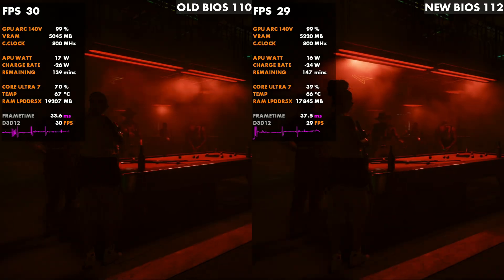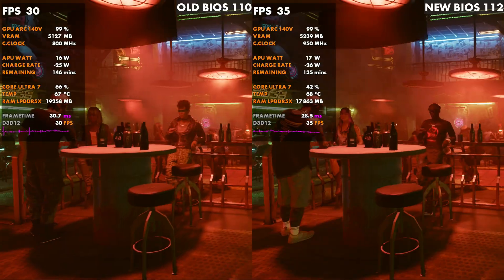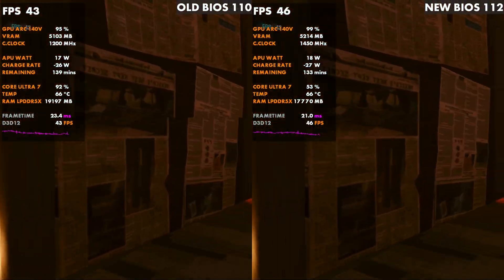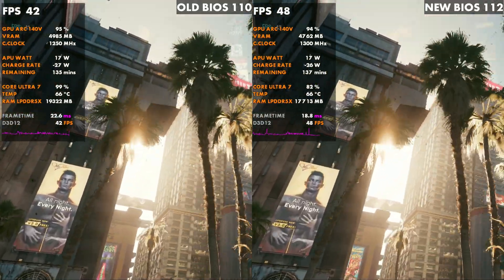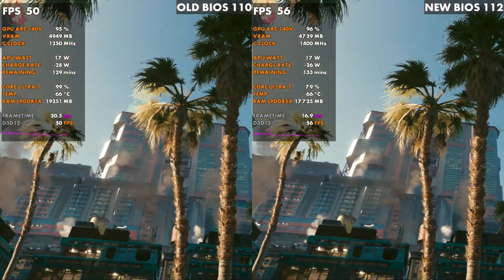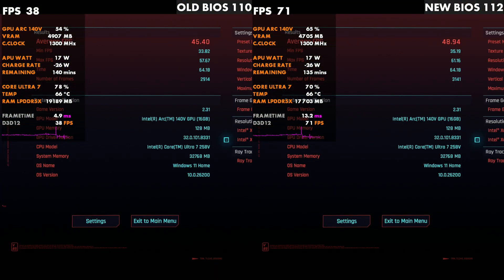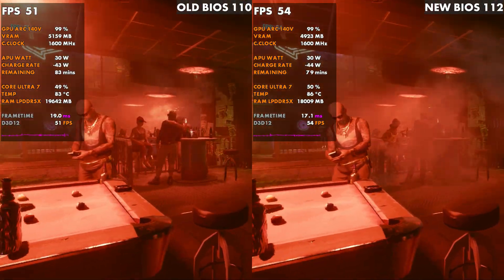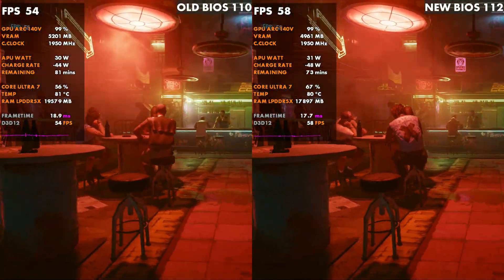Jumping over to Cyberpunk — it was kind of similar, except with a bit more of a difference. At 17 watts the new BIOS did run a bit better too, which surprised me. I had some performance issues before on Cyberpunk with the other BIOS for whatever reason. I can only show you what my device has been doing, but at 17 watts we get about three more FPS out of Cyberpunk on the new BIOS, and it seemed to run a little bit better. I ran these three or four times and kept getting the same results both before and after updating.